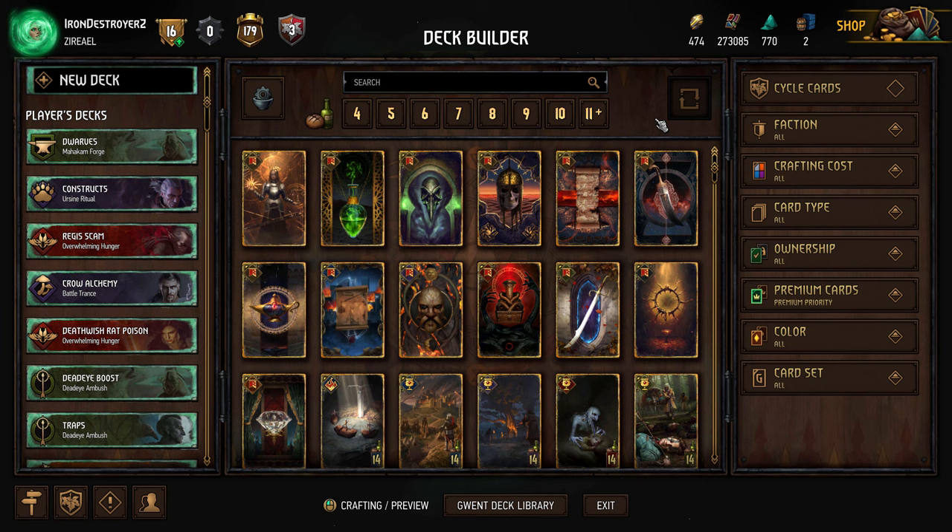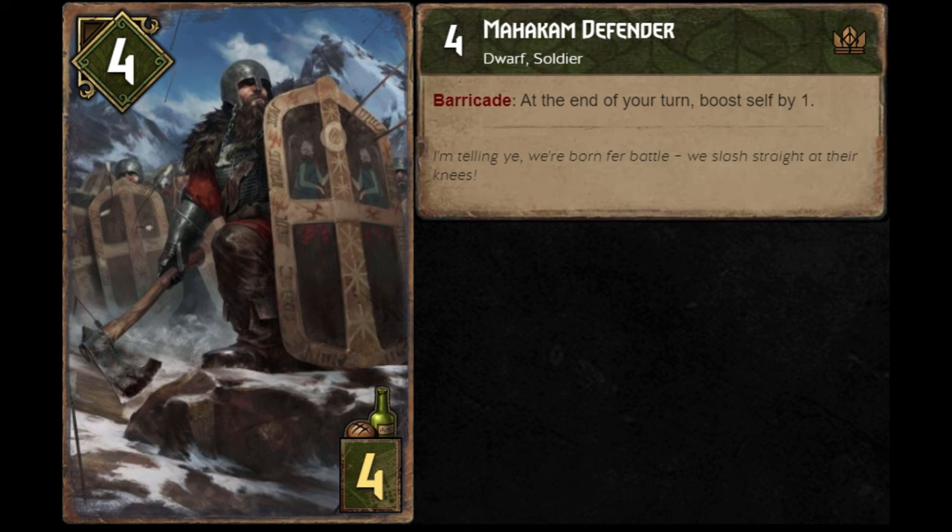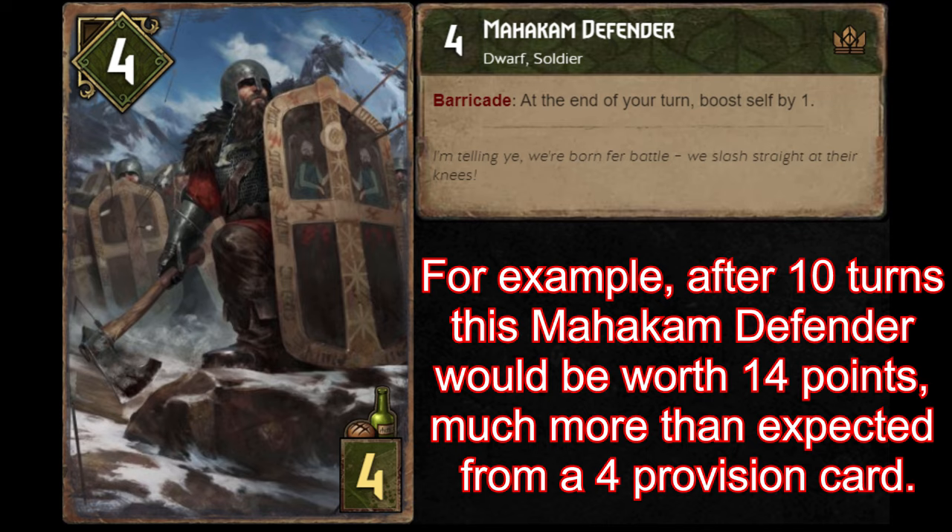Engine decks focus on engine cards — cards that play for much more than the expected value of their provisions, usually over time. They're susceptible to removal and can struggle if their engine cards are destroyed or in short rounds, since engines gain value over time. However, they tend to be good against point slam decks, which have trouble matching engine value over time. Engine decks are really strong in long rounds.